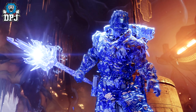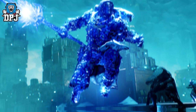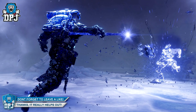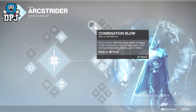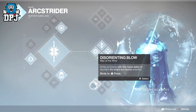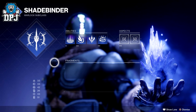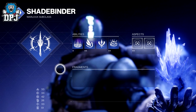So in short, this new way of building our own subclass is kind of like what we have now with our grenade, class ability, and movement mod — i.e. jump — but also with the extra added benefit of fragments and aspects. What I get from this is we won't have three different paths to select like we do now. Take the Hunter's Arc Strider for instance — the Way of the Warrior, Current, and Wind — those won't be an option with the new stasis subclasses. But it does seem there are a few other options we can select from. What we will have is different abilities in terms of aspects and fragments to customise what we can do with this build.